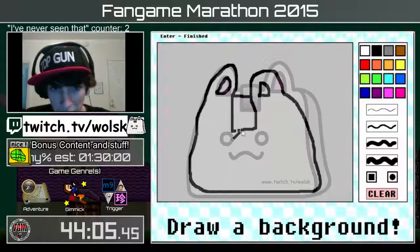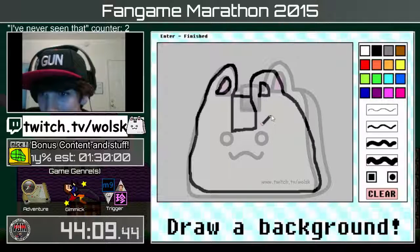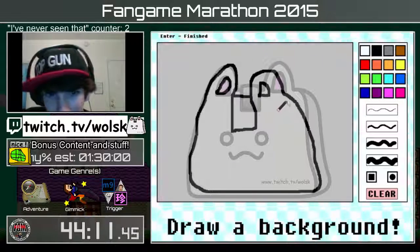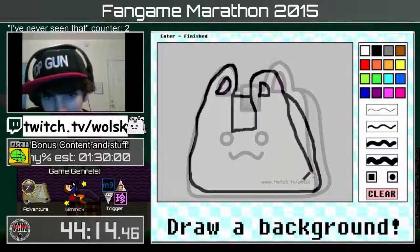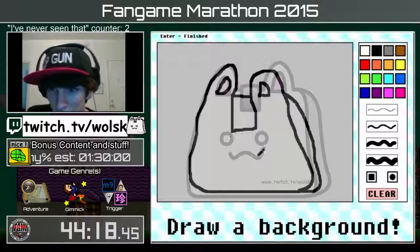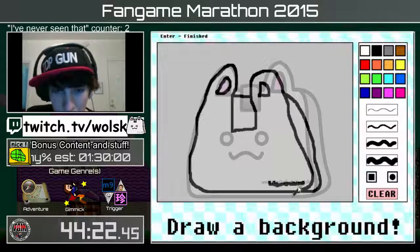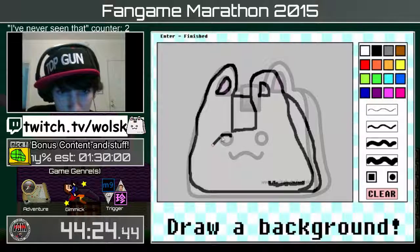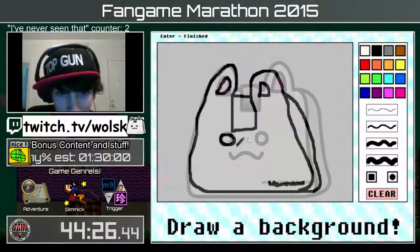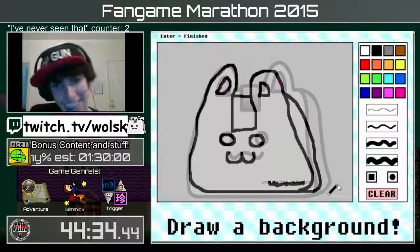It's called Draw My Guy. There's no fill tool, which means I'm going to have to manually paint it in, which just makes it that much better. That's the shaded part of the bag. We gotta add the cat bag face, and the sellout text — Walsk sellout, everyone be sure to donate. We gotta get that face in there. Hey, that face came out well.